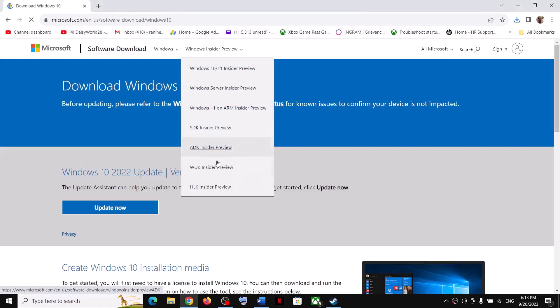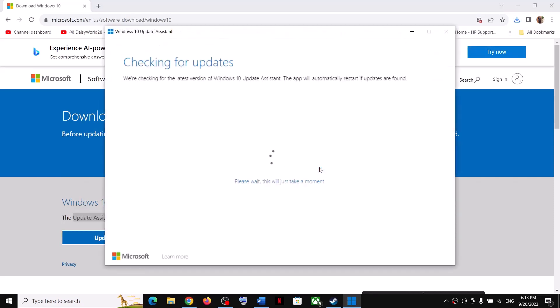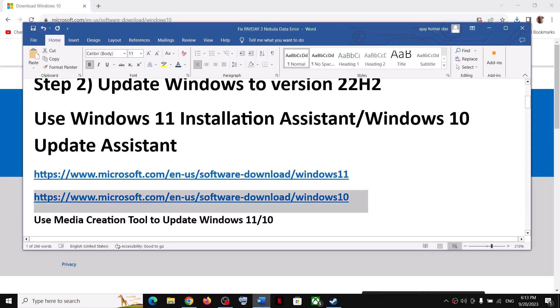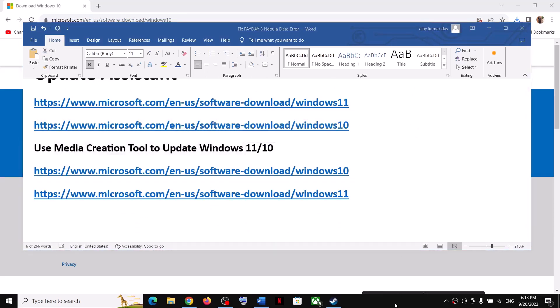It will take you to the Windows 10 website where you can see the Update Assistant. Click on Update Now, then run the exe file and click Yes to allow. It will check for updates. In my case it's already up to date, but you will see an install or update option. Once that is done, restart your computer and launch the game. If you are still unable to update, you can use the Media Creation Tool to update Windows 10 or 11.